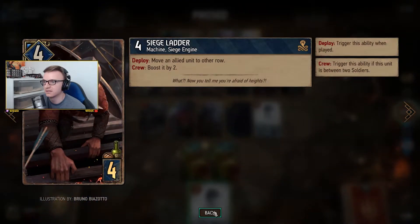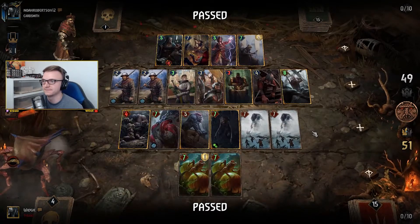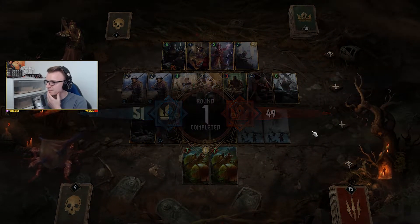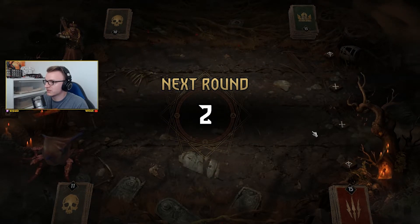I think we've won this one. Crew — trigger ability when unit is between two. 51 to 49! Probably in his last turn he'll play another unit. You can take 12 points with Lacerate or just demolish his boosting strategy.